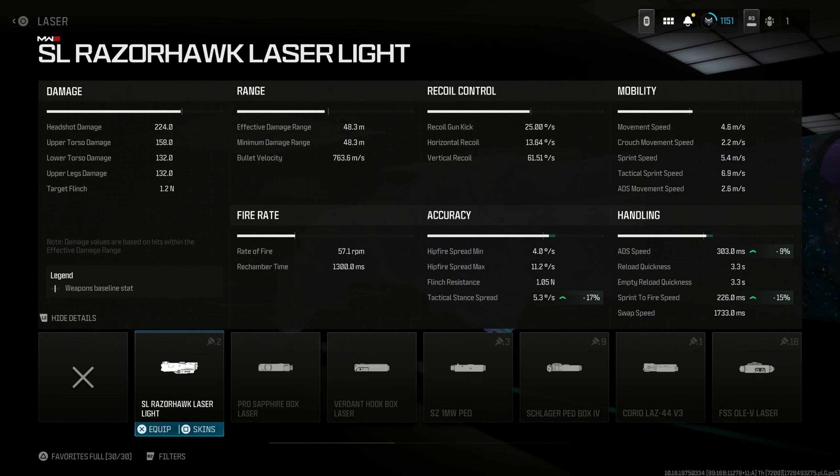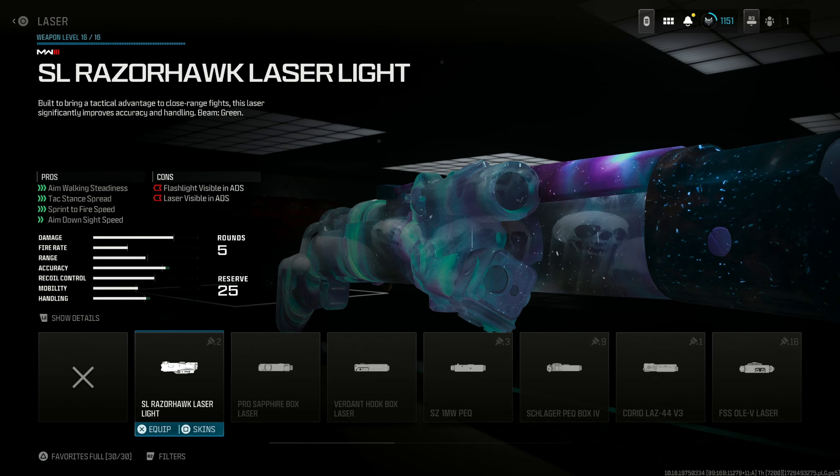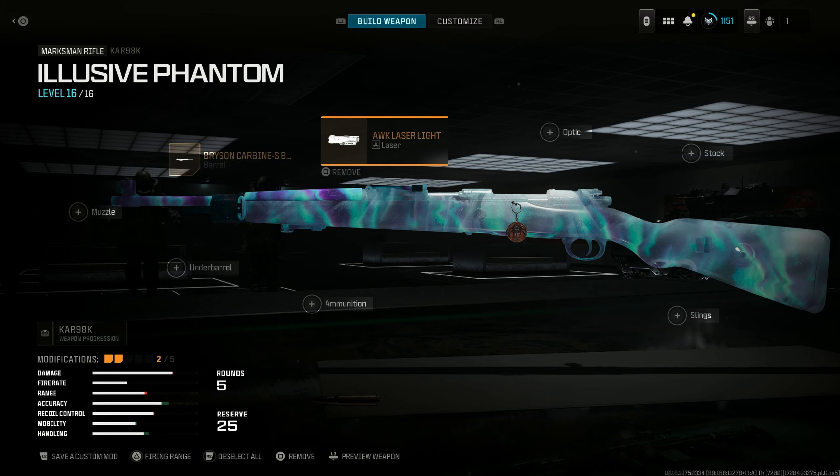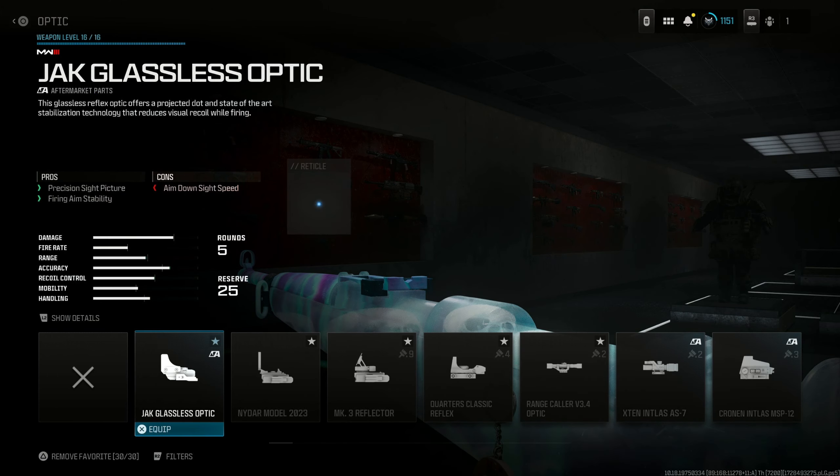For the laser, you're going to want to use the SL Razer Hawk Laser because it's going to tremendously improve that sprint-to-fire speed by 15% and ADS speed by 9%, which is huge. Because you want this to be like a quick-scoping, short range, mid-range sniper.